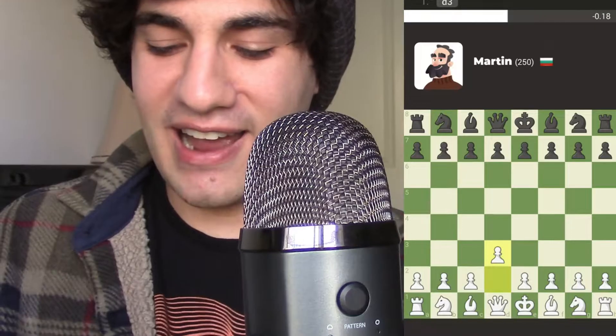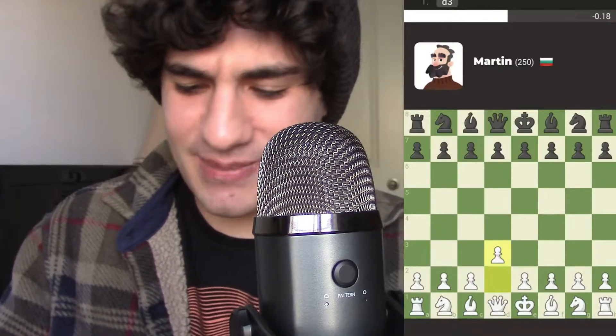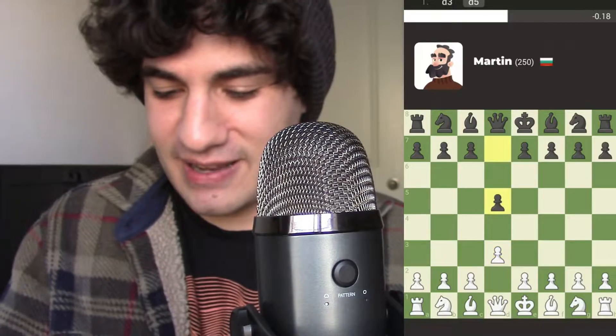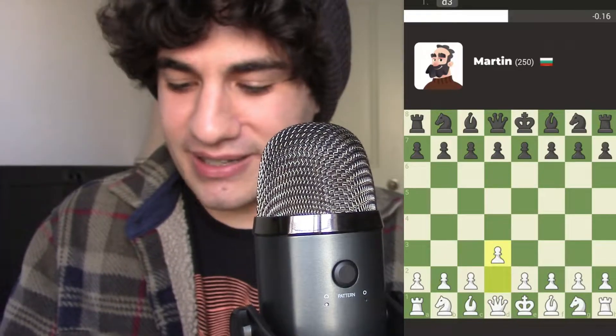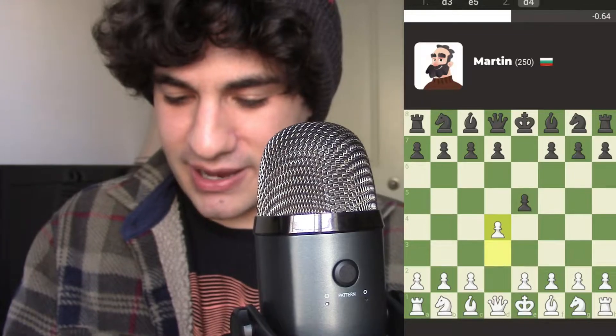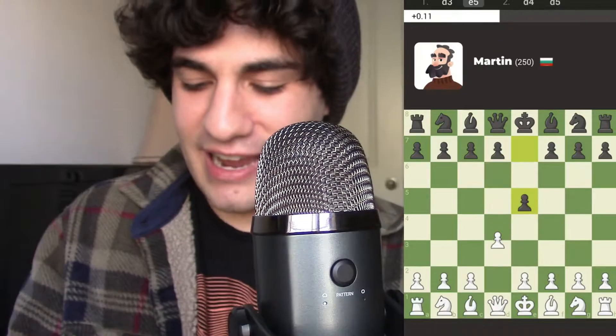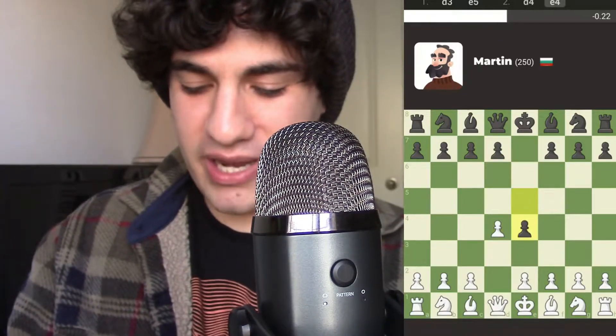Now the thing is, in order to get Martin to do the right moves, I have to use takebacks. Because if I don't, it would take a very long time to get Martin to do my bidding. I have a plan already going into this — my plan is to get Martin to challenge this pawn with that pawn and get him to bring his queen out.